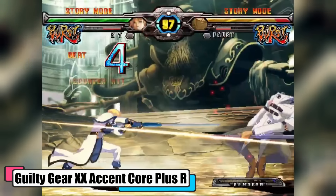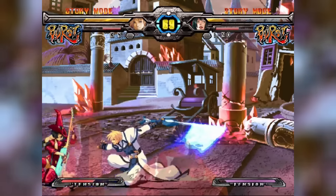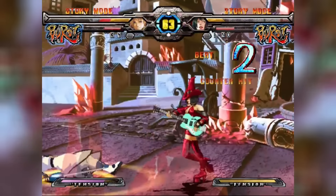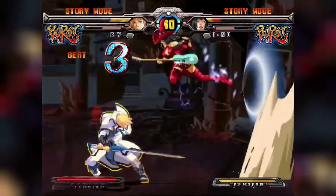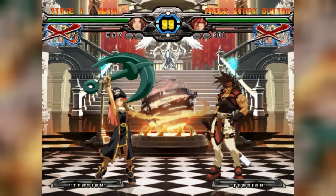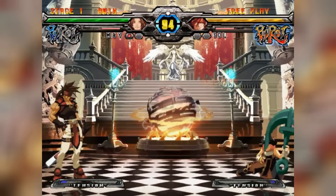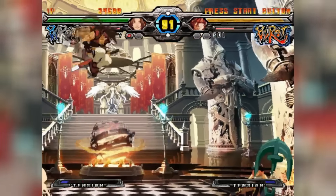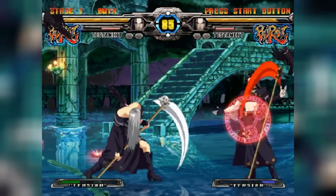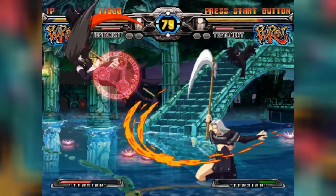Guilty Gear XX Accent Core Plus R. The 2D fighting game is known for its intricate fighting mechanics and was developed by Arc System Works. Its journey started in 2002 when it was released for arcades as Guilty Gear X2. This still serves as the base game for the latest update, with various adjustments made in each update to cater to various platforms. The game, despite its retro free-fight appearance, features a story mode that was added in the Accent Core Plus update. The story plays out in the form of a visual novel with fights, encompassing the diverse characters in the Guilty Gear universe and delving into their motivations and backgrounds. Accent Core Plus R includes well-appreciated balance changes along with minor tweaks to a few characters, while others were entirely reworked. This final update was heavily criticized as it took away the online mode. Nevertheless, it remains an excellent fighting game with top-notch fighting mechanics, modes and design.